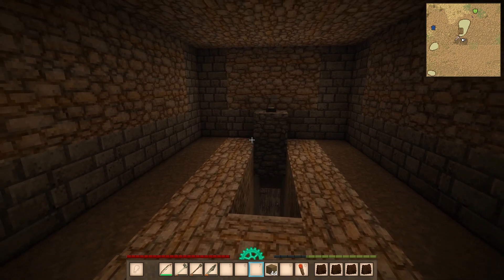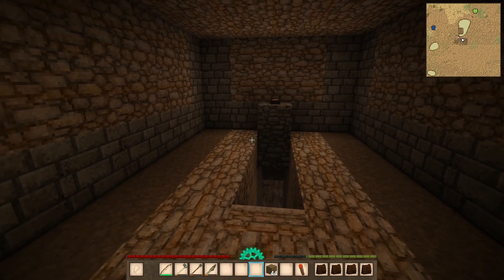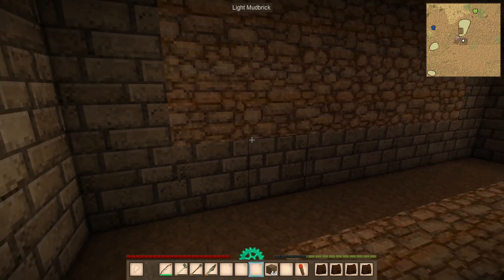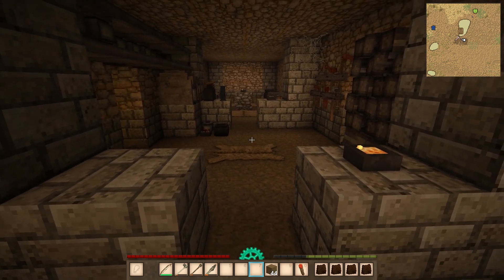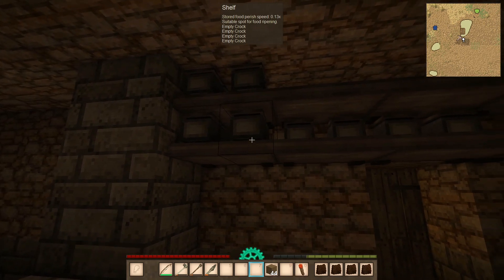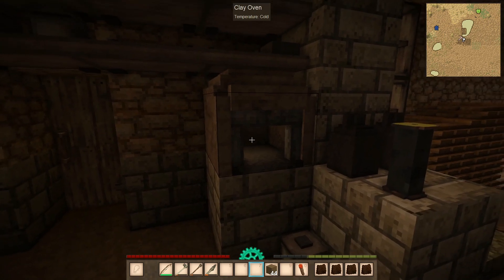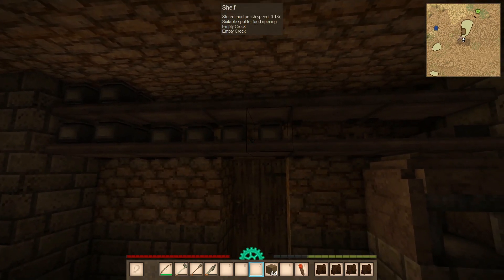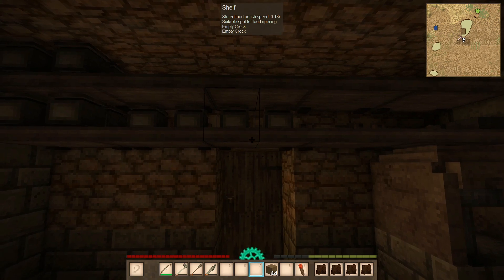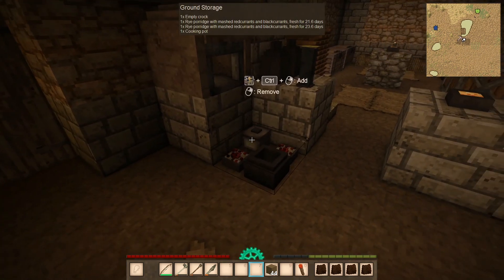I'm staring here at this empty room, because as soon as I turn around you're going to notice some pretty big changes to the house. We did a full live stream for three hours and we got a lot accomplished. Maybe not too much apparent at first, but over here we've got some shelves put in. I've got all my crockpots up off the floor, and over here we've made ourselves a clay oven. I haven't fired this up yet - this was one of the last things I did during the stream.